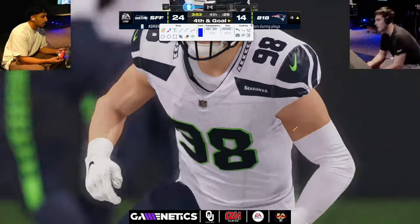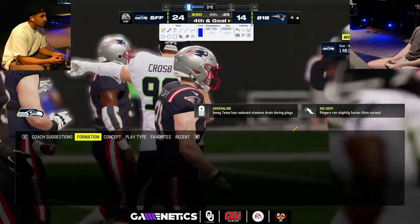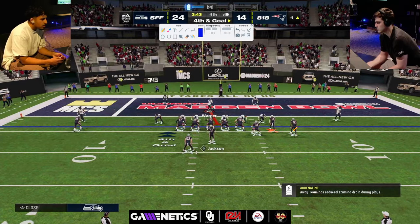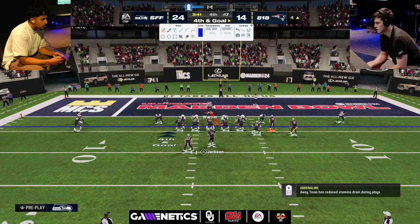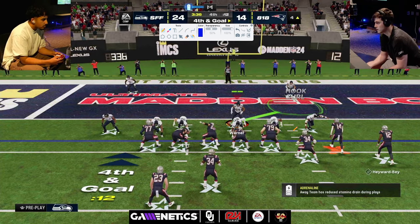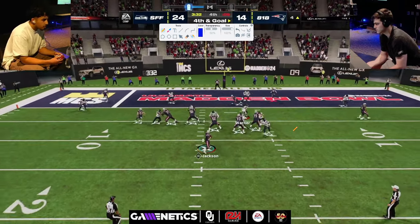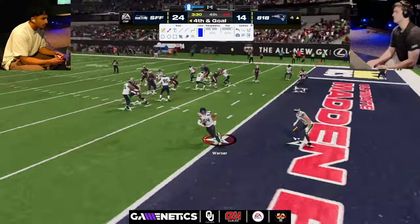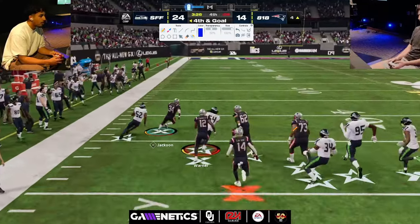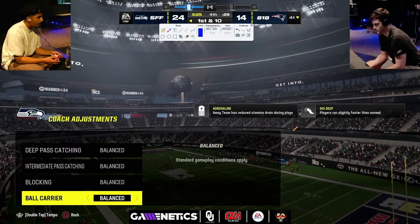Fourth and goal — red zone wins you games. Making your opponent work up the field and then score in the most space-constrained area on the field is super effective. D-Croft sends six, uses yellows, shades down everything, takes away the quick throws. Great user play — and that's the pick. Pretty much game over. D-Croft is just going to run this out, probably just running the ball.